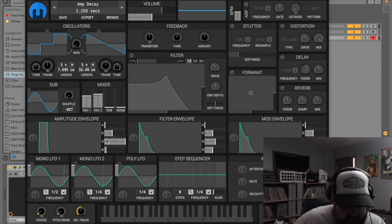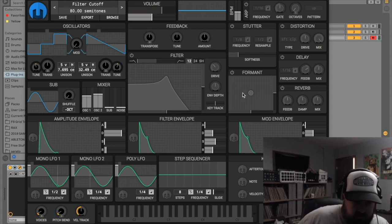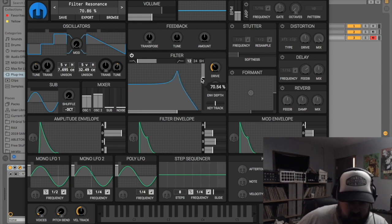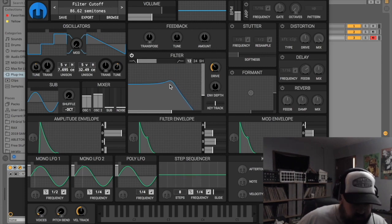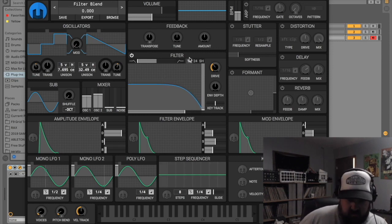Here's your basic ADSR. You can adjust it with these sliders, or you can just click over here and move stuff around. Here's your main filter, and you activate it right here — so now it's on. You can control it with these two sliders or just click and move it around as well. Here's your low pass and high pass. You can switch it from a 12 dB slope to 24.